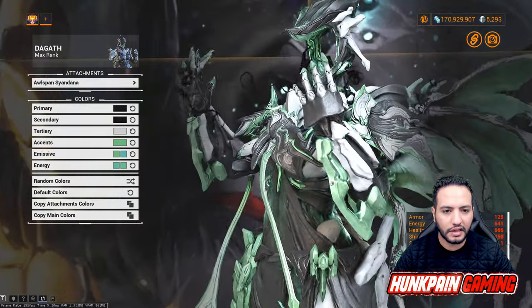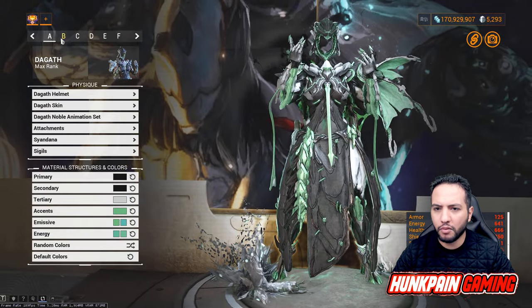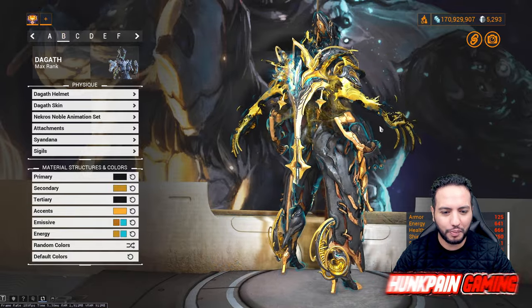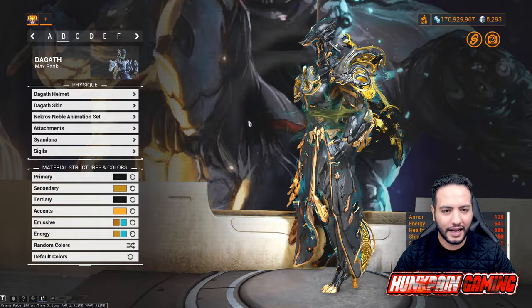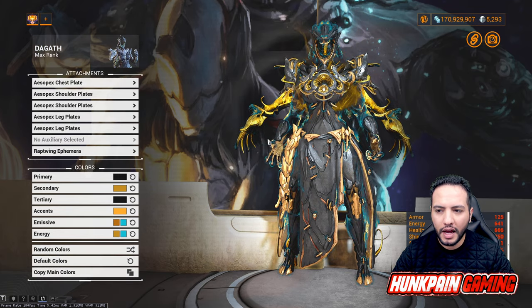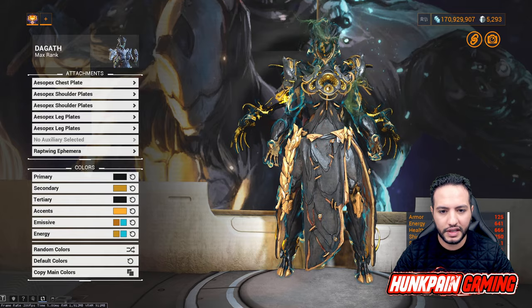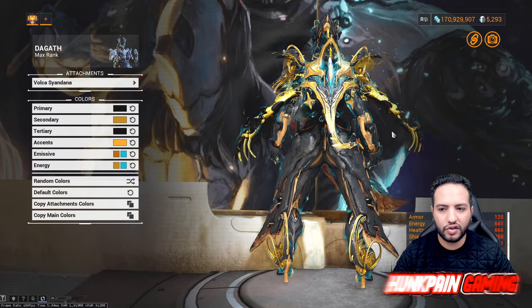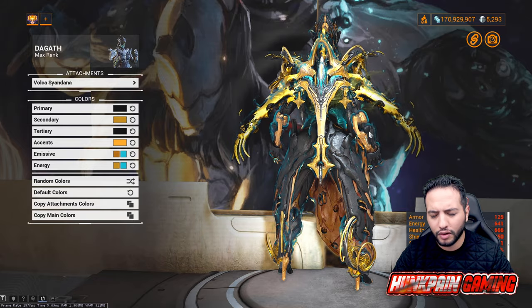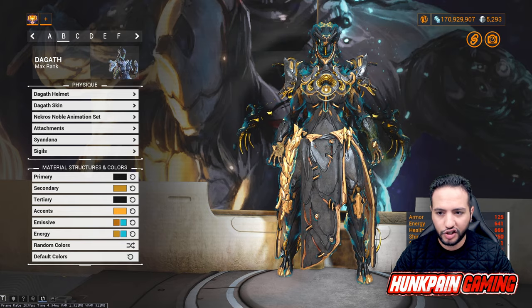Moving to Model B — the golden-bluish power look. One of my favorites on this list. Using the Goth helmet, Goth skin, and Necros Noble animation set. For attachments: Isopac chest, Isopac shoulders, Isopac legs, and Wrapped Wing ephemera — which is from Zanima. The Syndana is the Volka Syndana, a signature deluxe Syndana for Ember from the skin bundle.